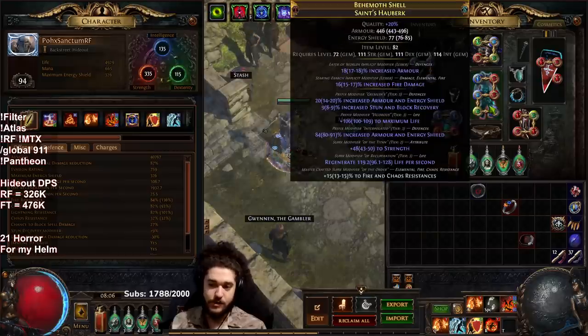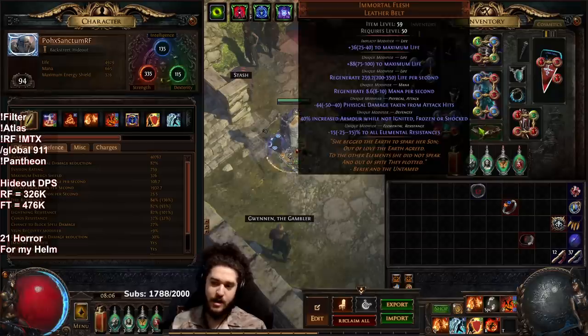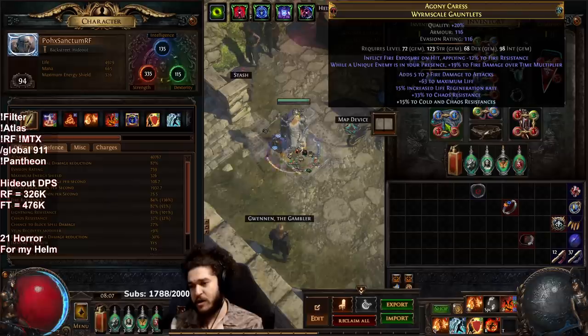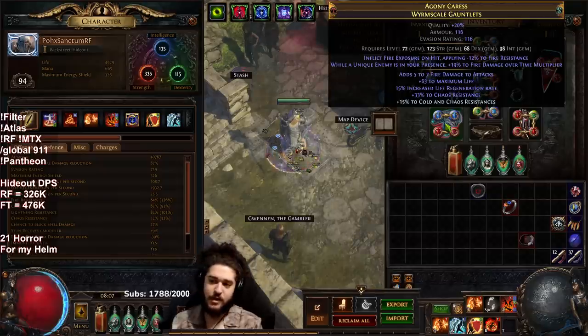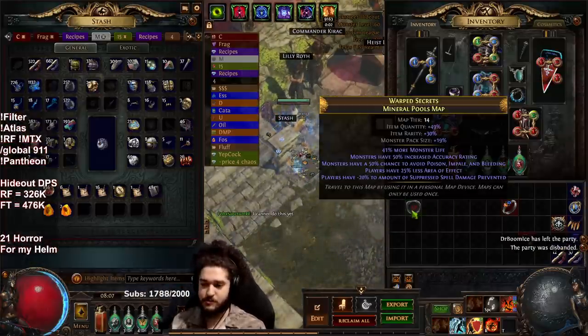My body armor is still the exact same thing — I actually need to use some eldritch currency on it and fix the implicits because it'll be a lot stronger. Legacy of fury I bought a while ago for around two divine. My immortal flesh is missing like 100 life regen on the roll so I could look for a better one but I'll probably leave it alone. My gloves now have 19 fire multi when a unique enemy is in your presence — not amazing for rare mobs but it does help for pinnacle bosses and map bosses. They also inflict fire exposure applying minus 12 fire res, which is really good.